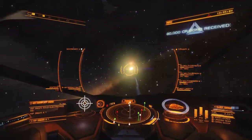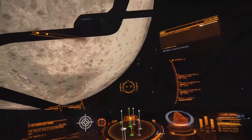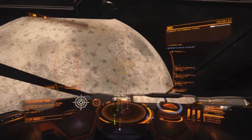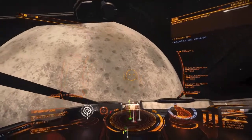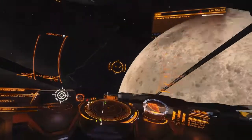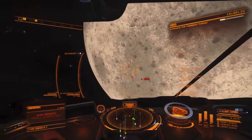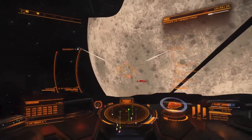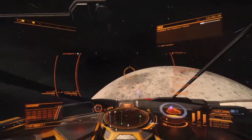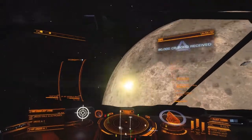The second you start to see the bigger ships, get the hell out of the system. That's my theory - go to another conflict zone.